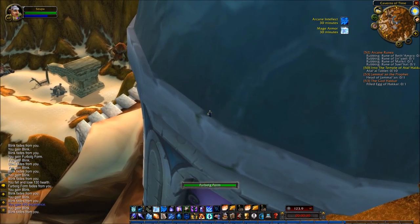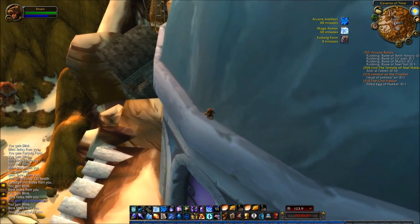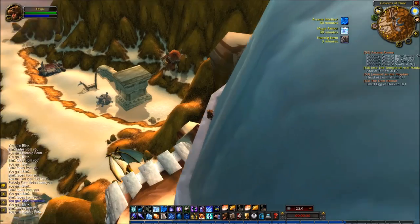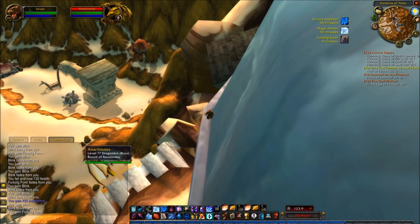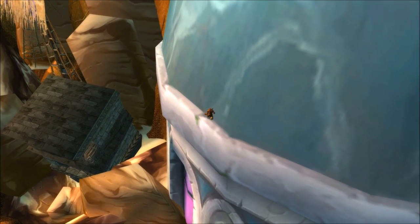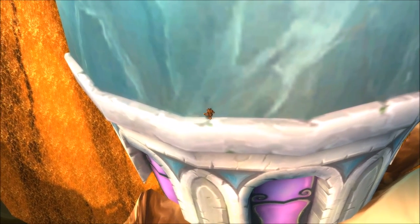It's very easy and very hard to fall off — as long as you just keep running into the wall along the way you won't have any problem. As we come around here, on the left side of the screen you can actually see what is sort of the front of the Caverns of Time. There are some quests in this area requiring around level 60 — you can see Anachronos, that big dragon down there — but as far as I know there's no passable way into this area from the front.